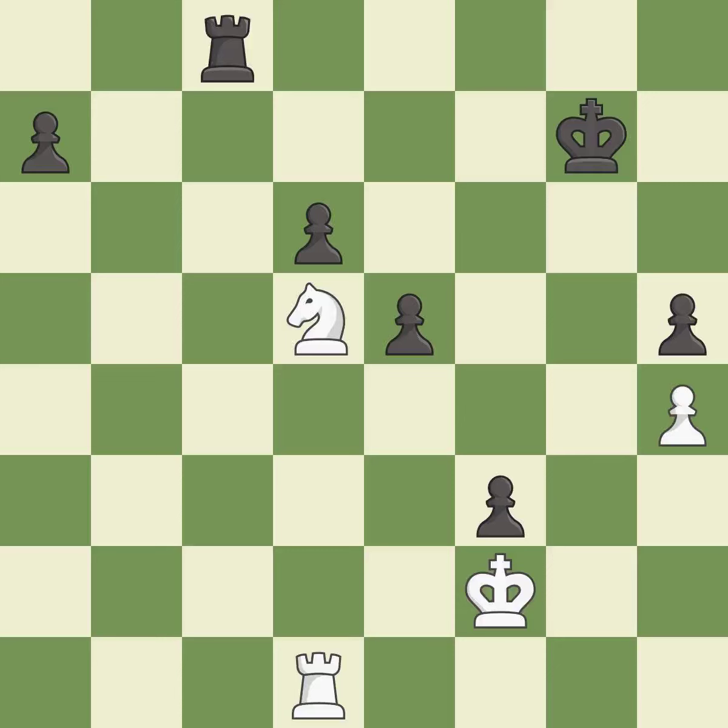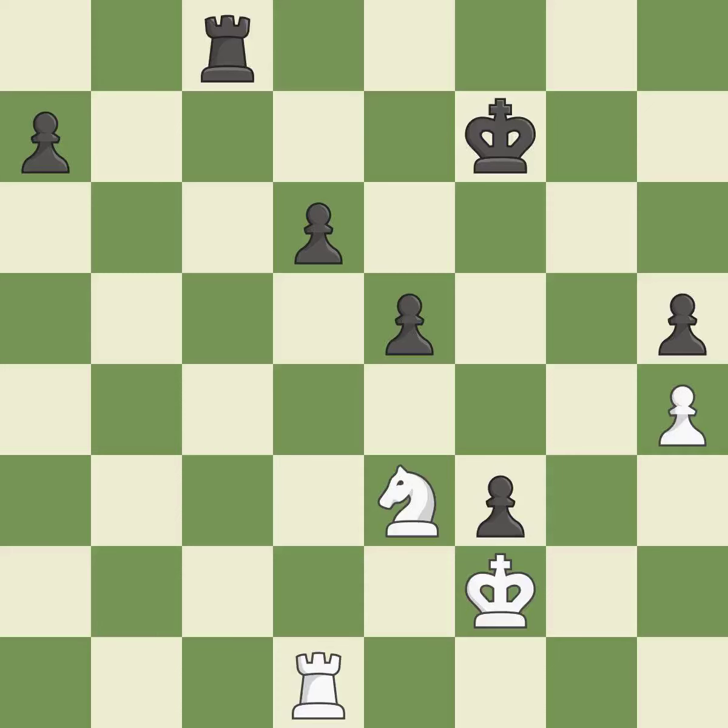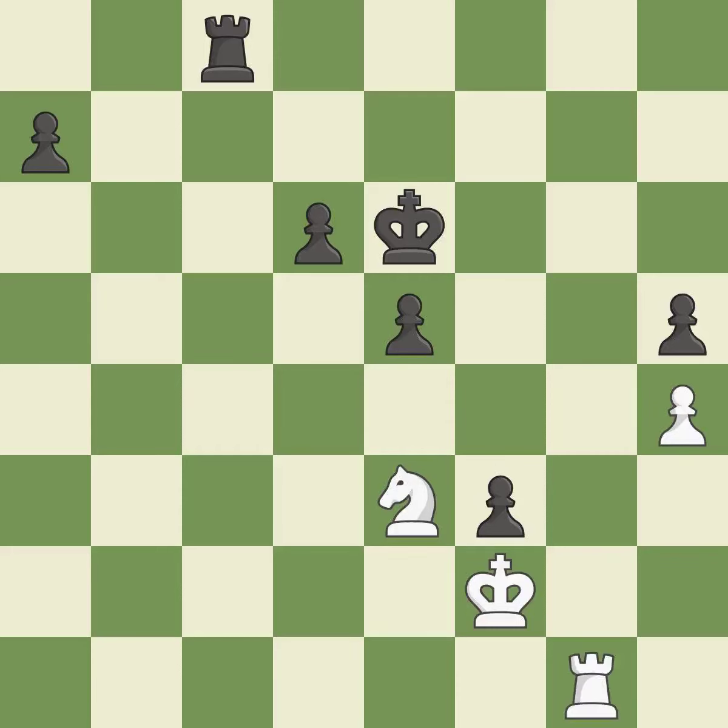An active king is critical in the endgame and getting it off of the back rank is the first step — it is good. Very precise — it is best. This exposes an attack threatening a pawn — it is best. This defends the attacked pawn. This threatens to push a passed pawn towards promotion — it is best. This threatens to win a pawn — it is best. This defends a pawn that was under attack and had no defenders — it is good.